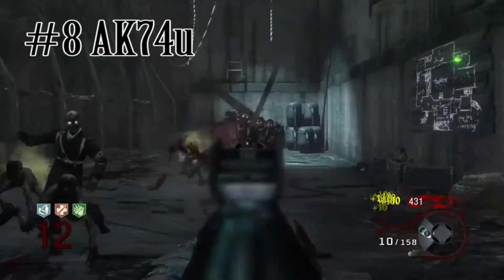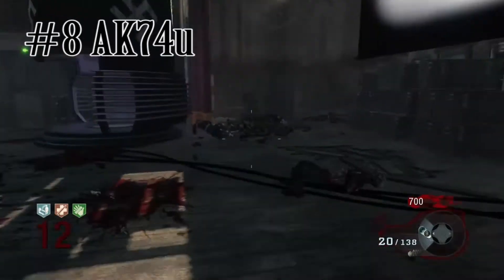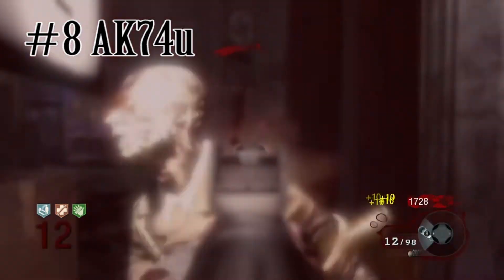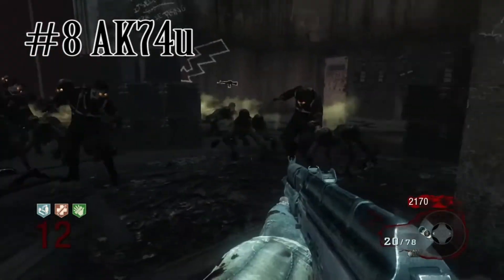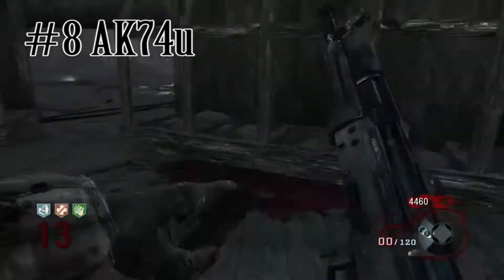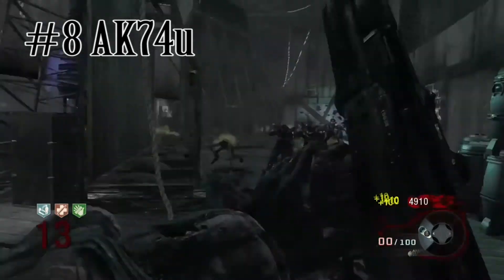Coming in at number 8 we have the AK-74U — another gun that's appeared in multiple games: Black Ops 1, Black Ops 2, Black Ops 3, and Zombies Chronicles. It's got a faster rate of fire, though it runs out of ammo pretty quickly which kind of sucks. It's a great gun for the starting rounds and even better when pack-a-punched. It's a sub-machine gun so mobility is great too — a nice fit for our number 8 spot.